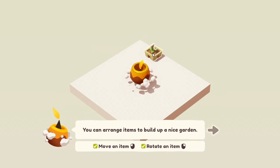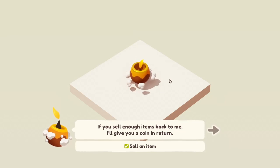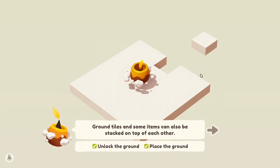Move an item, rotate an item — oh I like that side of the flower. Magic pot! Okay, if you don't like an item and you run out of space you can always give it back. If you sell enough items back to me I'll give you a coin in return. That's what I traded it for — what kind of business you got going on here? Arrange the ground tiles if you unlock them. Move ground tiles anywhere you like. Some tiles can be stacked — cool!